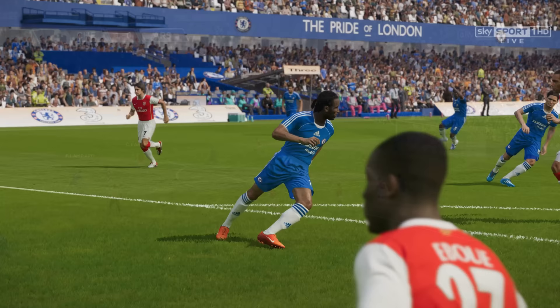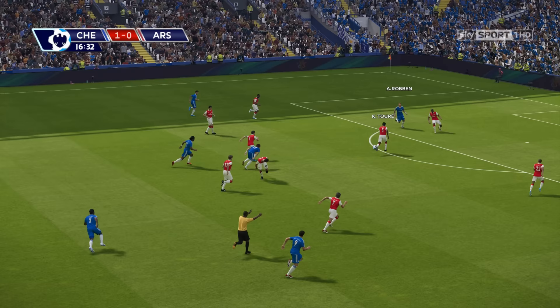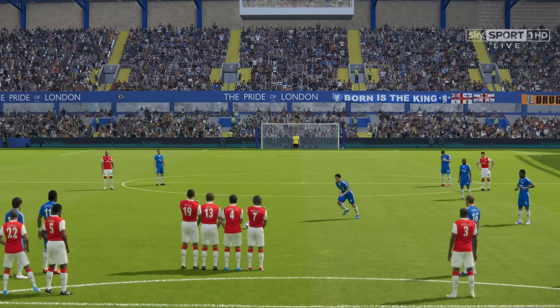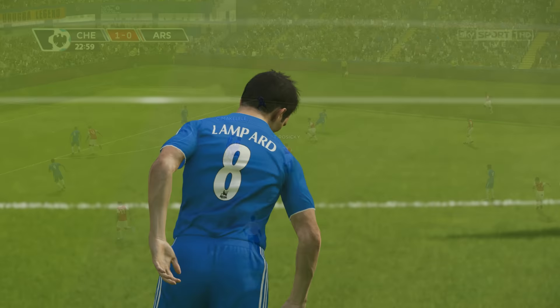Drogba went for the acrobatics and Gilberto Silva takes a big bump in the process. Cole tries to find Robin but Chelsea have earned a free kick, and up steps Filthy Frank Lampard. His little run-up from Lampard and he's cleared the wall — that was easy enough. Just couldn't bend it back round on target; just didn't have the whip. We know Frank Lampard's strikes are capable.